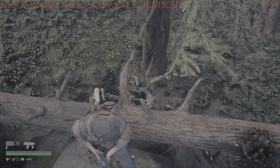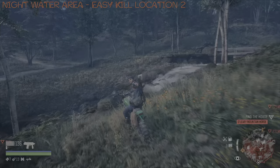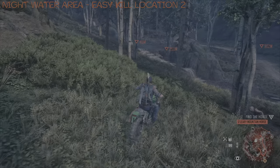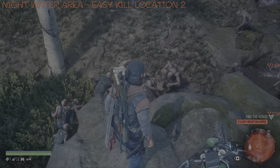On to easy kill location number two. It does take place in the same area, but this actually involves getting to a very specific spot that is very close to the watering area. I'm just looking to pass by the watering area because I want to approach it from this side. As I get closer, it will all become clear. Once I get to this area, I am looking to take the bike up this rock. And there we go — et voila, we are in business. Once you come off the bike here, this is as easy as it gets.